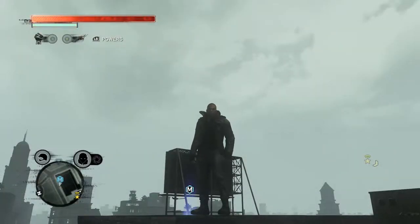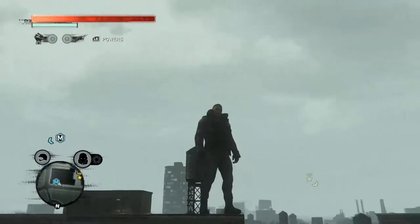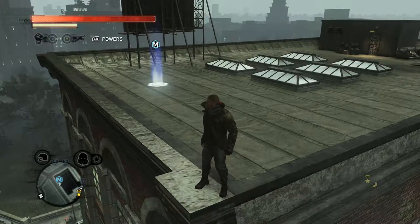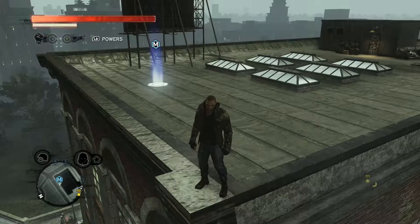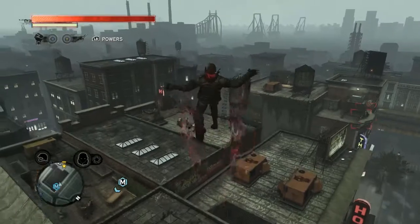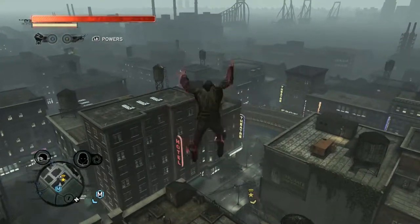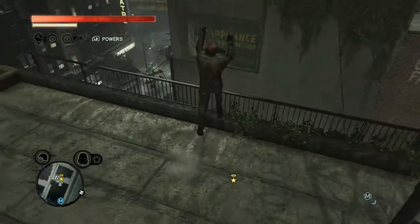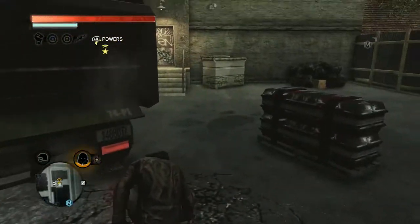Well hello my dear viewers, welcome back to Prototype 2. I think we're at part 16 of Prototype 2 already. This is the mission that brings us to Dana Mercer, I believe, and into the red zone. But before we go into the red zone, I'm gonna catch some additional powers — we have to get prepared to enter the red zone.